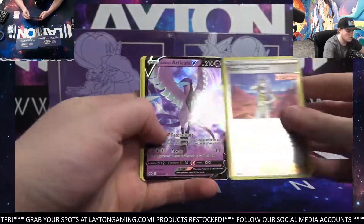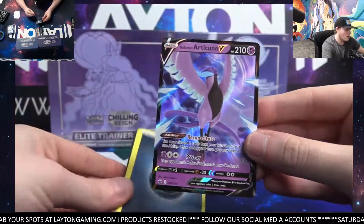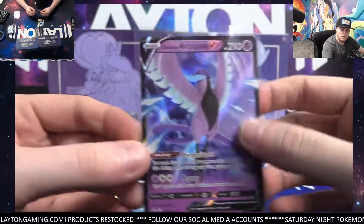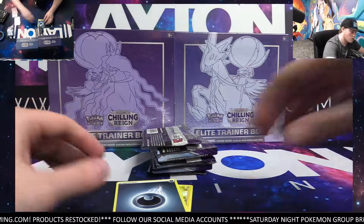Karen's Conviction. And a Clarion Articuno V. Nice. I know Turnlow would be happy to see a trainer of course as well. Nice Articuno V.